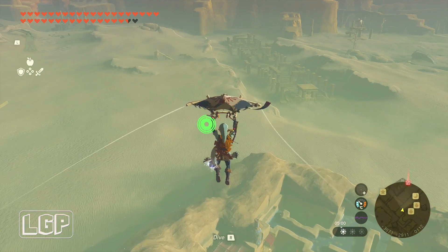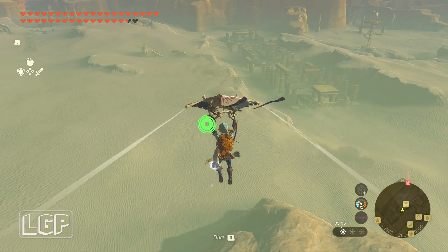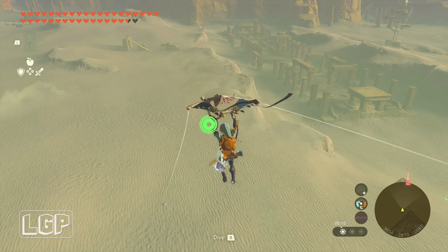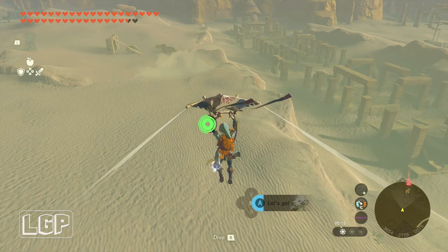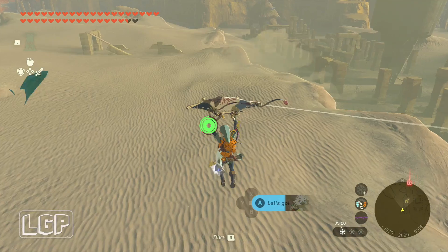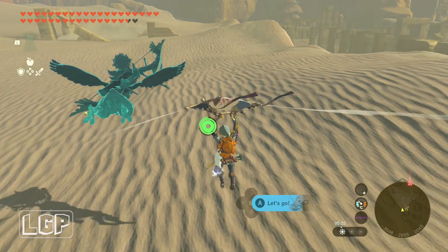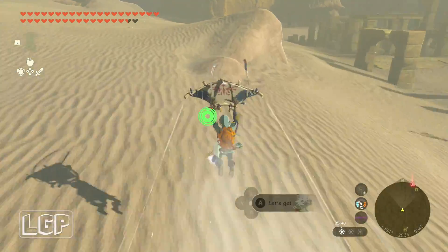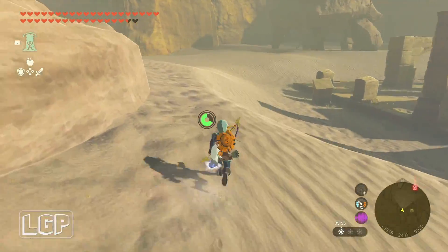You can get a sand seal and use it to go down there, but I decided to just glide over as much as I could and then run all the way over. I sped up some of the running because I've already marked it on the map — I didn't speed it up too fast, so you can still follow along and see exactly where I'm going. I just trimmed it a bit so I don't bore you with the long walk.